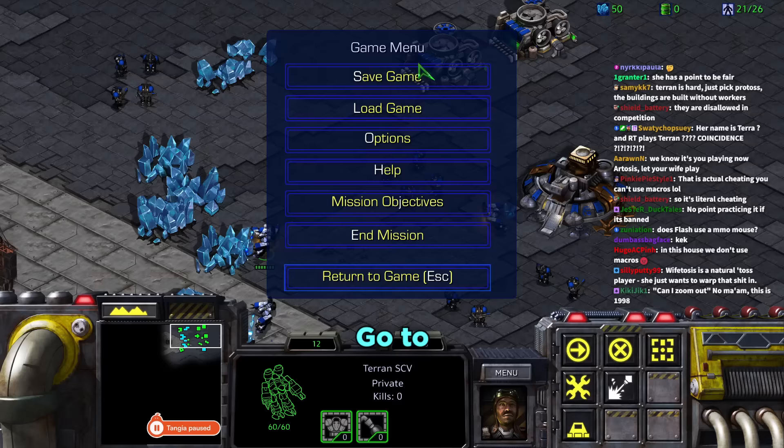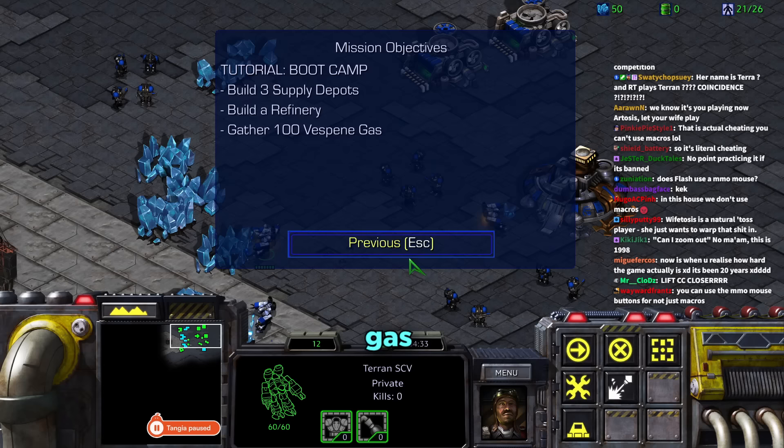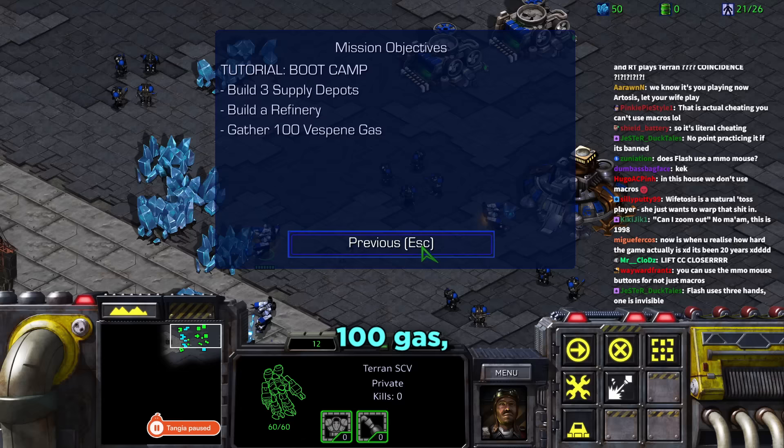Tara checks mission objectives and reads: three depots, 100 gas, and a refinery. Daniel says the refinery goes without saying if you need 100 gas. Tara firmly disagrees — that does not go without saying.